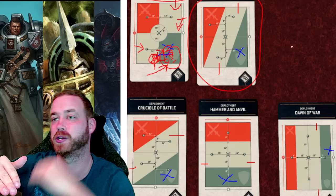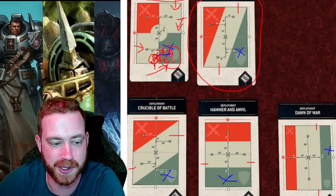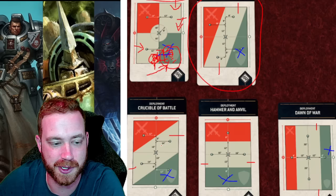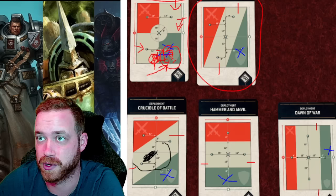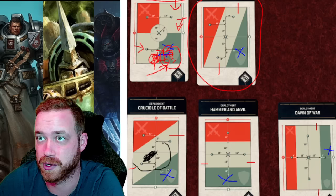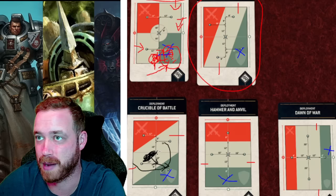The nine-inch measurement is lateral — horizontal on the ground. If they're on the bottom floor and you're trying to go to the top floor, it has to be measured on the same level. So if you deep strike a ten-man terminator brick in the center of the table where nobody is within nine inches, on your turn you move them up five inches and then charge whatever you want in their deployment zone or onto their objective. That's an example of deep striking via Rapid Ingress to take over an entire flank.